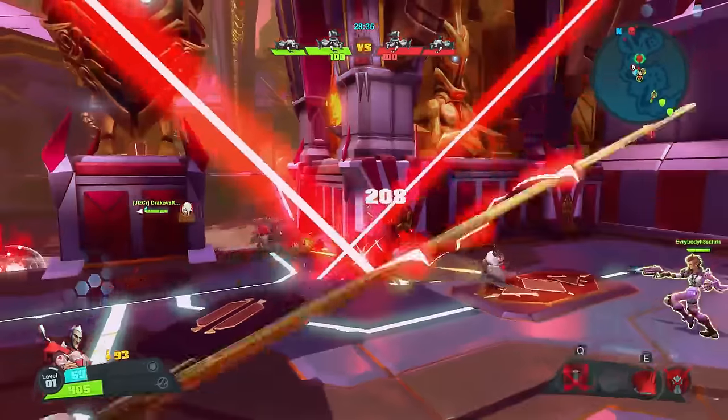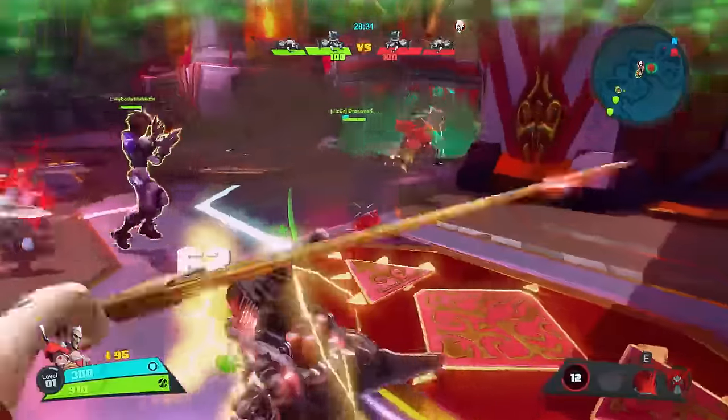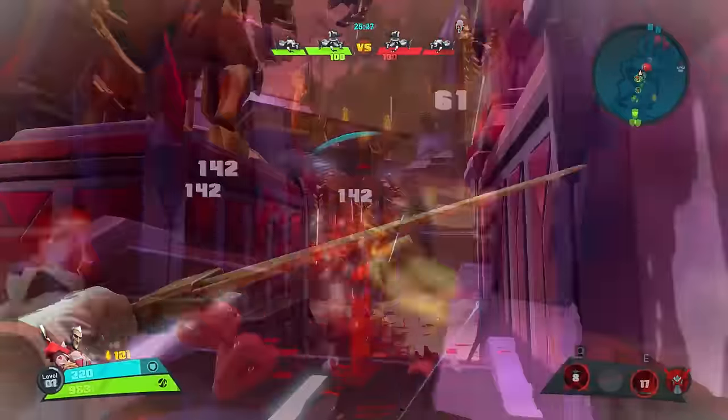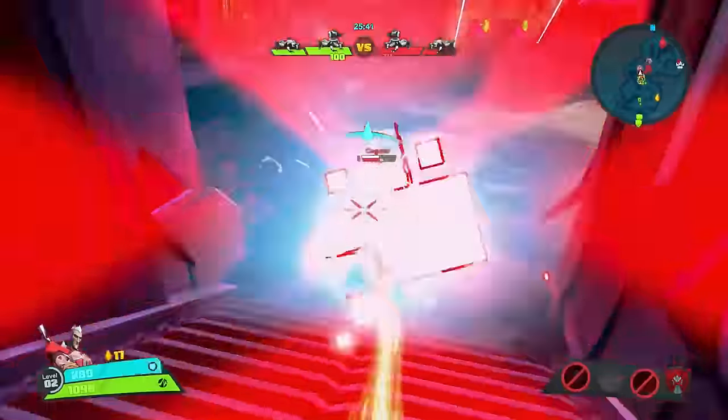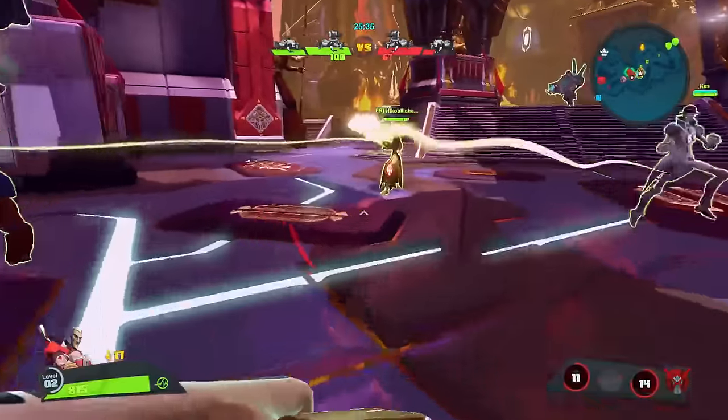His first skill, Crossblade, is going to allow Wrath to throw an X-shaped energy blade forward, dealing damage when it hits an enemy. This is your main source of poke and deals pretty good damage, which is great because it's the only significant damage you can pull off from range. It will be useful if you have a tough time getting close to your enemies.